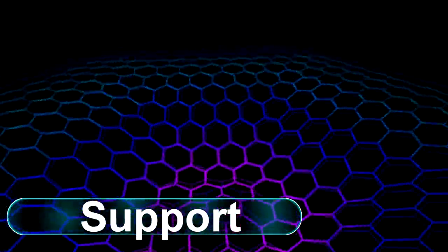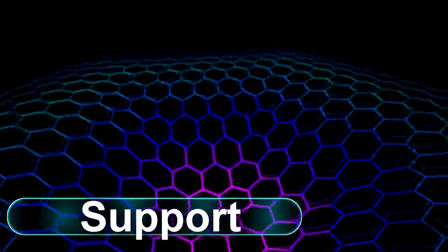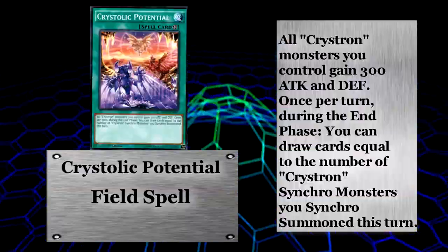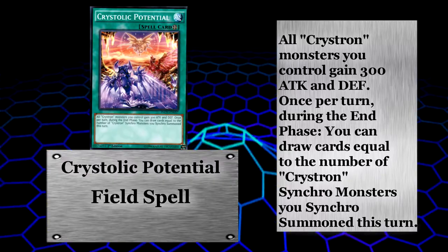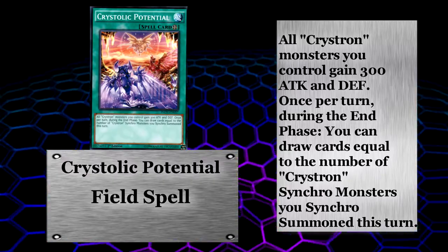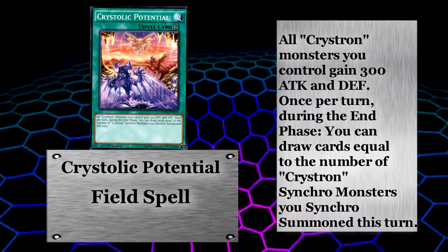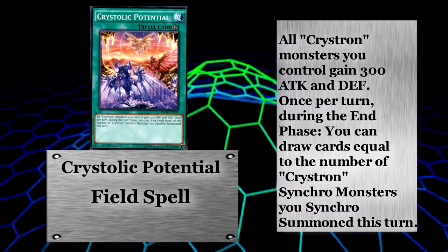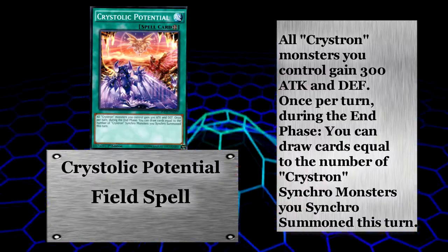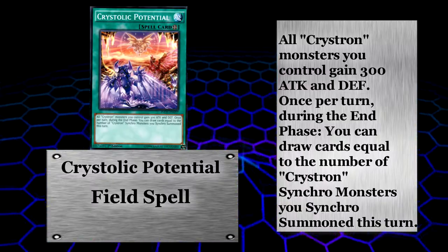Christrons don't have a lot of support. What they do have is Crystallic Potential, an unsearchable field card that lets you draw a card for each Christron monster you synchro summon this turn during the end phase. It's not that bad, but it's not that great either. If you need a field card, I'd recommend Starlight Junction since it adds to the disruption this deck already has going for it.